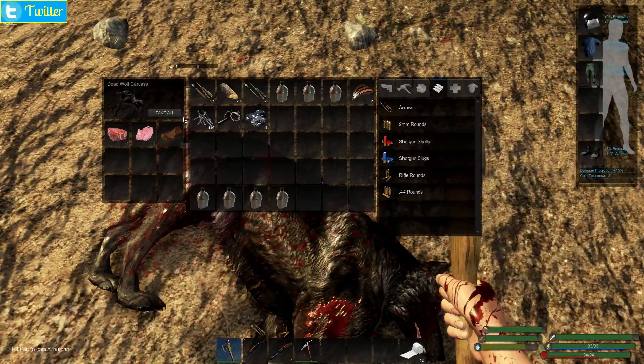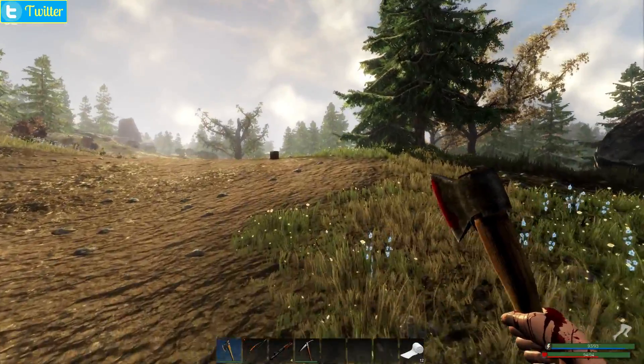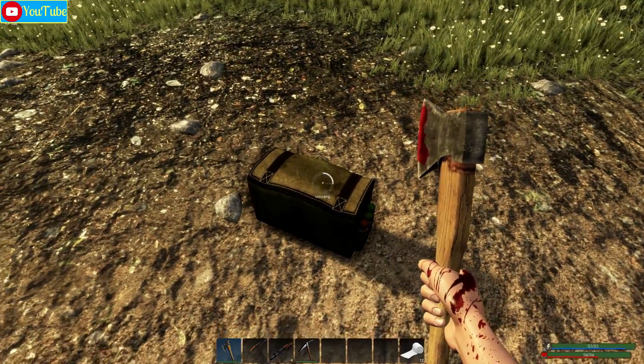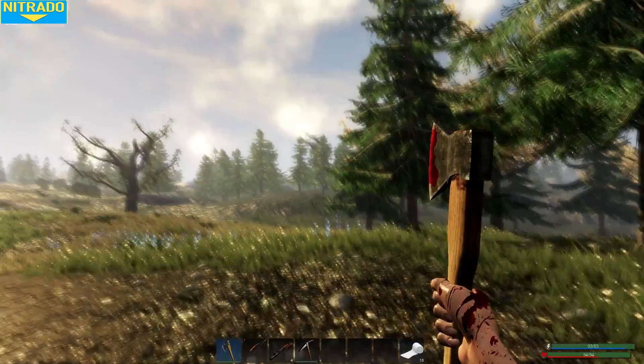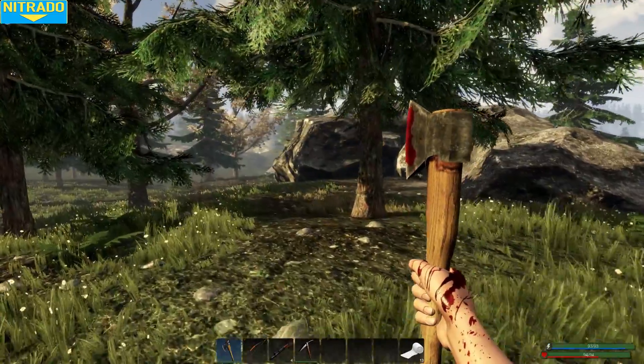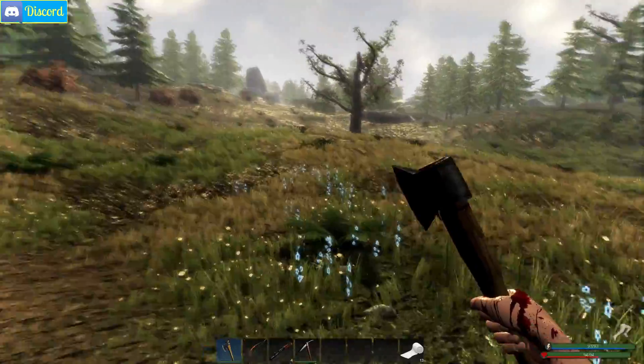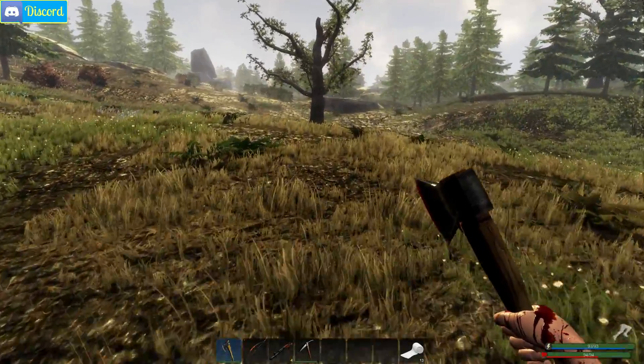We're just going to go around and chop a few trees, grab crates, kill some animals — whatever we've got to do. I need fat for biofuel, so we're definitely going to be taking out some animals if we can. I've got enough premium arrows and regular arrows that even bears are not out of the question at this point.